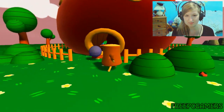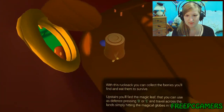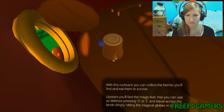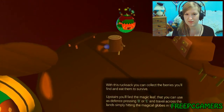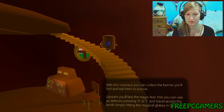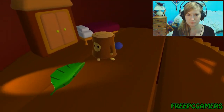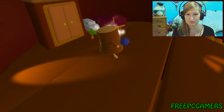That looks like a strawberry. No, what is this? 'With this rucksack, you can collect the berries you'll find and eat them to survive. Upstairs, you'll find the magic leaf that you can use as defense by pressing B or E, and travel across the land simply hitting the magical globes in the house.' I can go upstairs and get my leaf. It's like a shield, I assume? It's not a shield — it's to attack things.